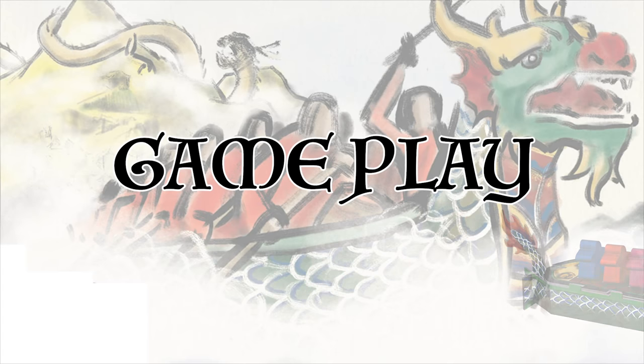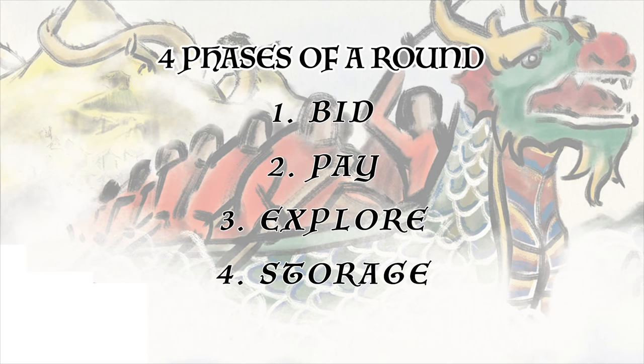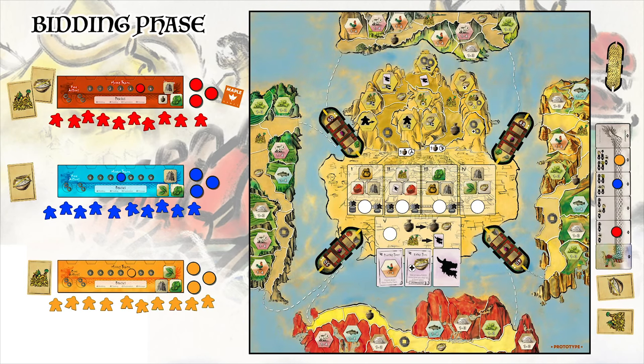There are 4 phases to each round of the game: the bid phase, the pay phase, the explore, and the storage. In the bidding phase, each player in turn order clockwise will place one of their bidding discs on either one of the market stalls or on a private action spot on their personal player board.